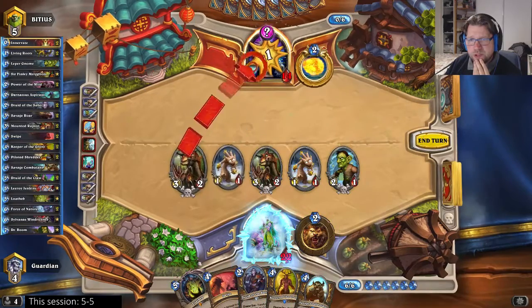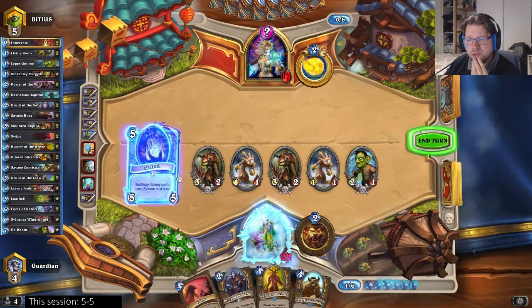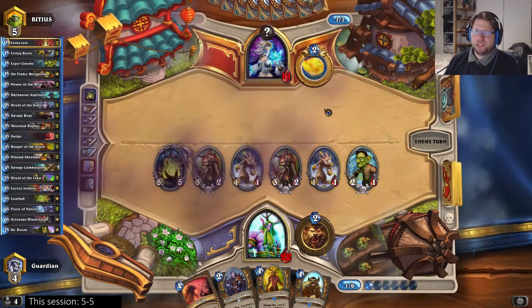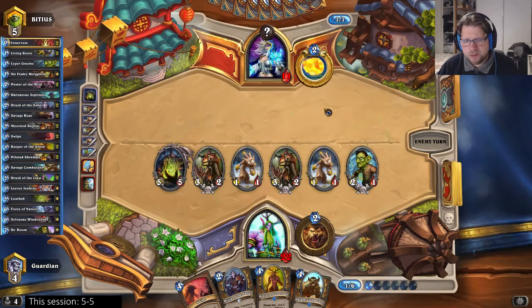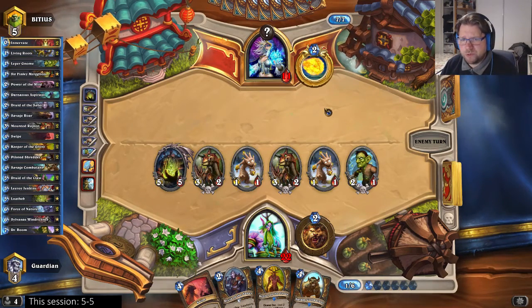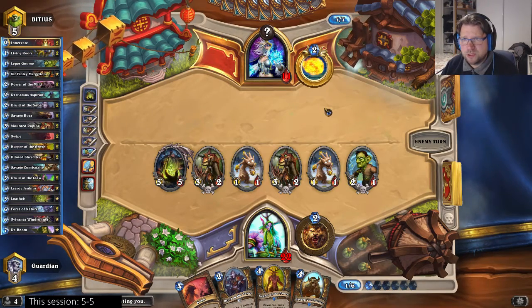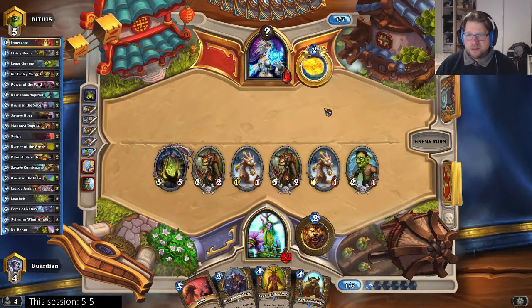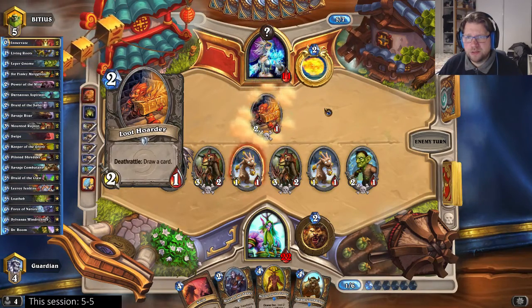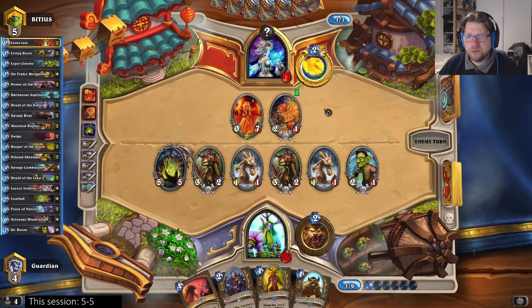Now I won't be able to prevent the re-block, but I guess I will have to use Load Up here to ensure that I get to pop the first block at least. Then I'll see how I can manage with the re-block. I have Swipe, I have Keeper of the Grove. Now he shouldn't be able to freeze this board. I'll just go with the Doomsayer.